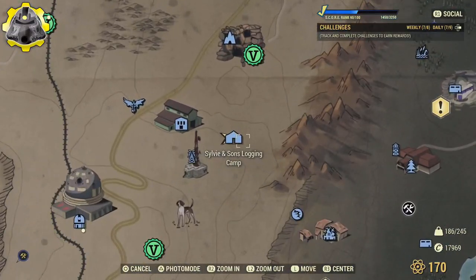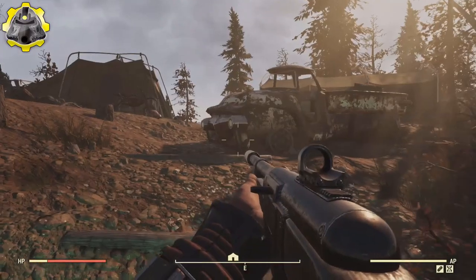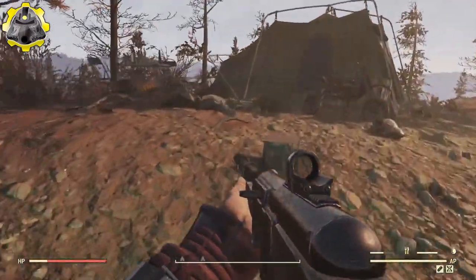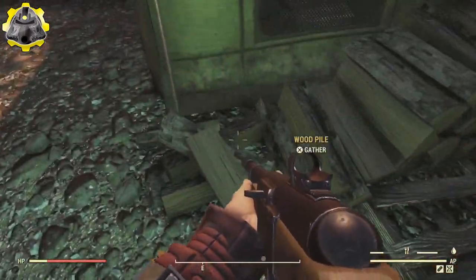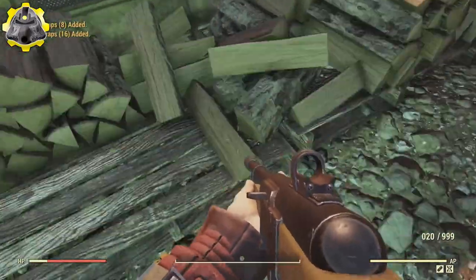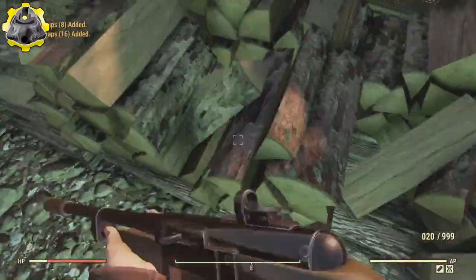The second location is the Sylvie and Sons logging camp as shown on screen. Here, guarded by a couple of angry feral dogs, you will find a tent which has two large wood piles on either side of it. If you want a little bit extra, explore around the camp and there will be a bunch of logs and trees where you can collect some extra wood.